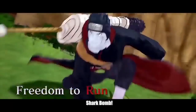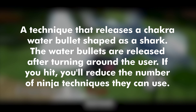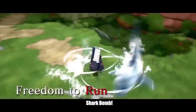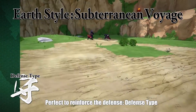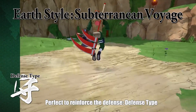The shark bomb from Kisame rotates around Kisame and then shoots off into the distance as a ranged attack. If you hit an enemy, it reduces the number of ninja techniques they can use — likely disabling jutsu or increasing cooldowns for a short time. Since it's ranged, you can disable someone's ninja techniques mid-fight from a distance, which is very effective. Subterranean Voyage is a movement ability — you go underground and pop up closer to your target or use it as an escape. You're immune while traveling underground since no jutsu or attacks can hit you.